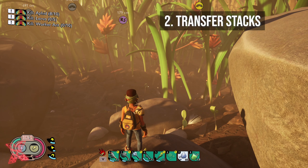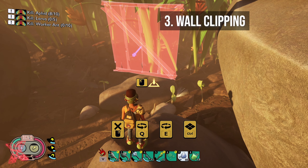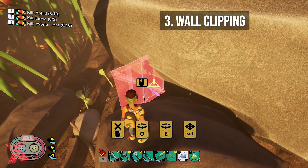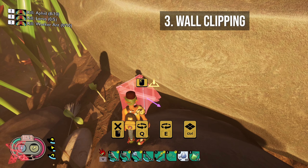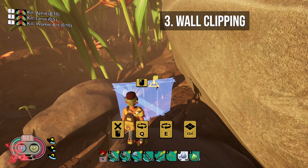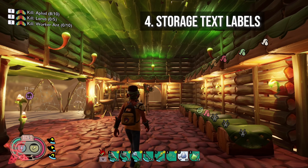Third on my list is building clipping. There is already slight building clipping, especially with foundations, scaffolding, and clay foundations. However, what I would like is to be able to clip walls slightly better. I'm not saying put something completely inside a rock — that's silly. But for example, to be able to make a nice smooth wall I'd love to be able to place it there instead of it stopping short. It's not a PvP game, so it's not going to affect anyone else — it's just going to make builds a lot cleaner.